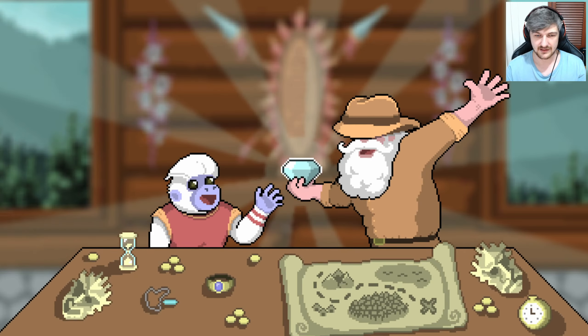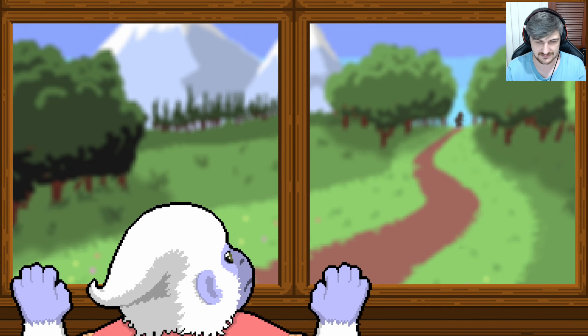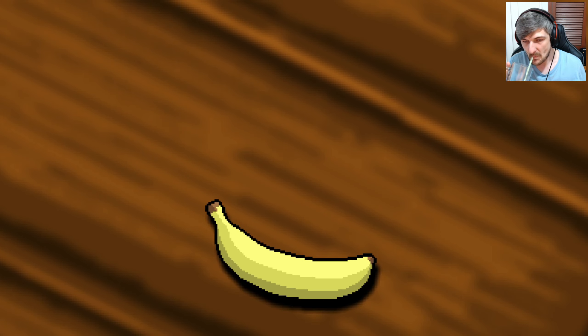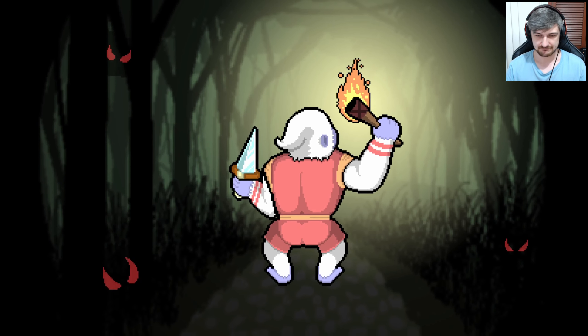Baby monkey! Baby monkey do-ka-do. Baby monkey do-ka-do. Riding on a pig. Grab the banana and off we go with our little icicle dagger. He never came home. We gotta go save him.